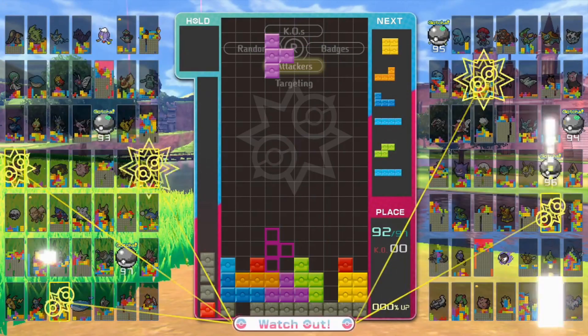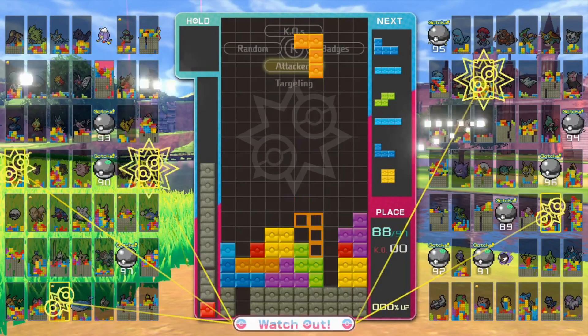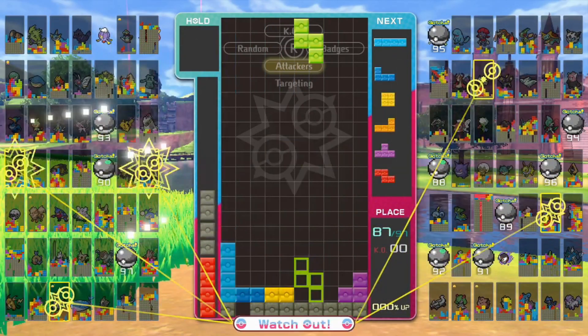It's a really good feature to have with Nintendo Switch Online. They also have themes that come out every month, such as the Splatoon, Fire Emblem, Kirby, Luigi's Mansion 3, and Pokemon Sword and Shield themes.